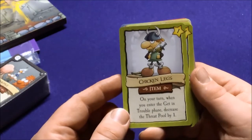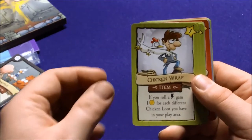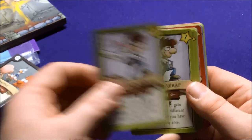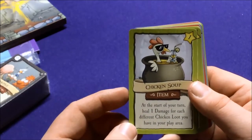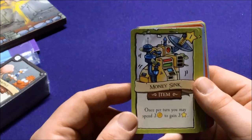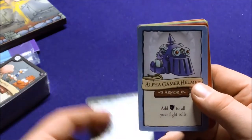Chicken Legs — on your turn when you enter the Get in Trouble phase, decrease the threat pool by one. Chicken Wrap — when you roll one lightning bolt, gain one gold for each different chicken loot you have in your play area. Chicken Soup — at the start of your turn, heal one damage for each different chicken loot you have. So gaining chicken stuff would be helpful synergistically. The Money Sink — once per turn, spend three gold to gain three fame. Economic Engine — once per turn, when you would gain one or more gold, you gain two additional gold.